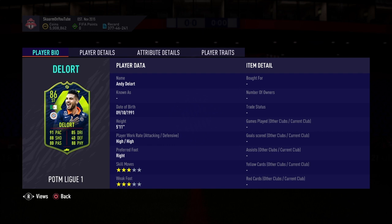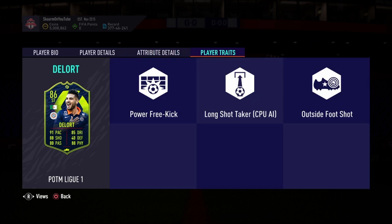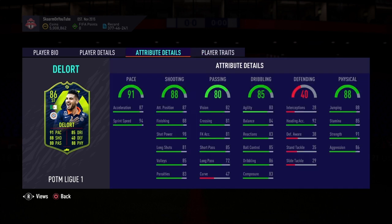However, when you look into the player bio, the high/high just doesn't look very good, and the three-star three-star also isn't very good. When you look into player traits, he does have the outside foot shot trait and power free kick trait, which are pretty good traits overall. But once again, that player bio section just didn't look very good.